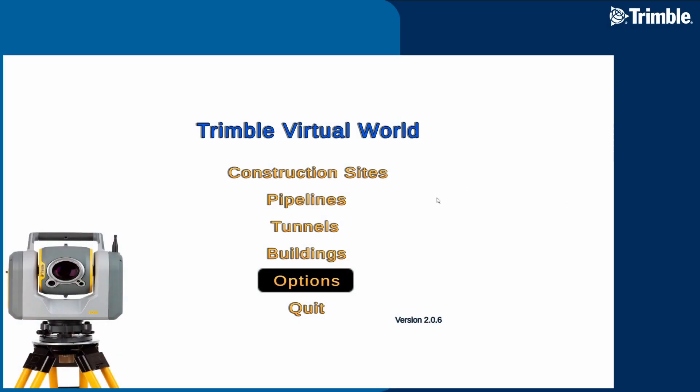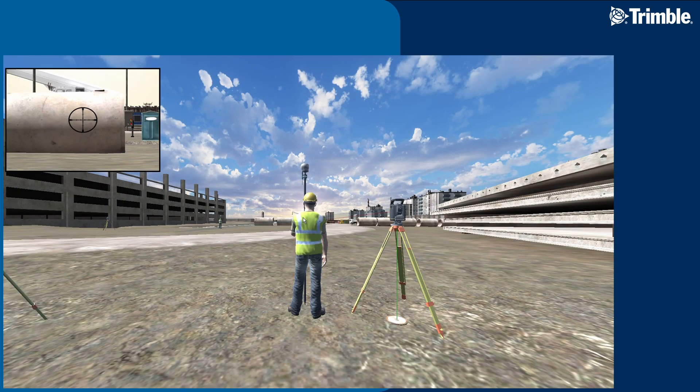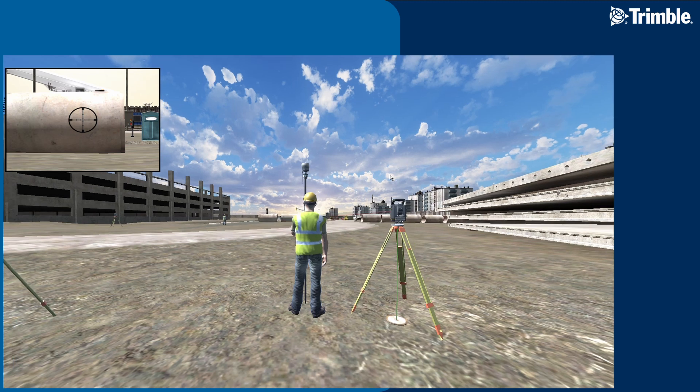Welcome to a new video for Trimble Virtual World. We are releasing version 2.0.6, which brings new functionality in the scenes. Let's get in and take a look.